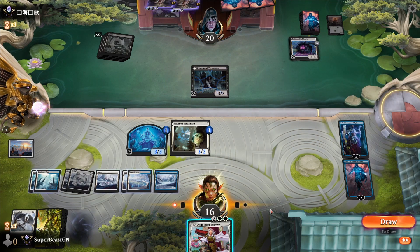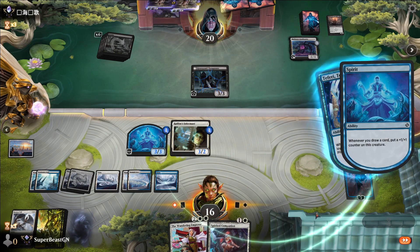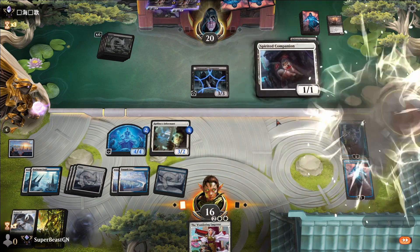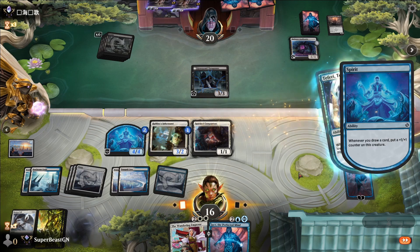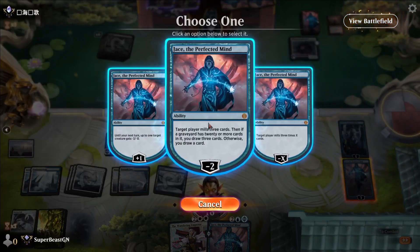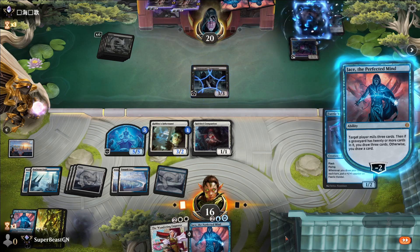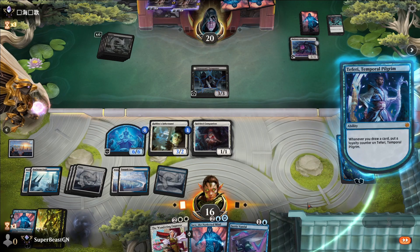At a moment's notice, now let's draw! Drawing again — making our creature pumped to the max. We have Jace now. We didn't draw our second card this turn, so we'll keep the Faerie Vandal for next turn.